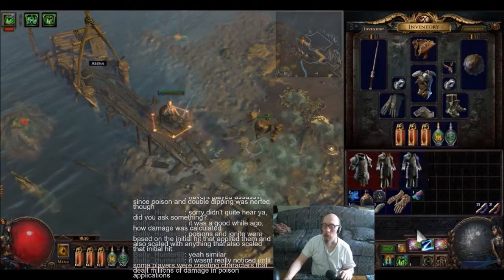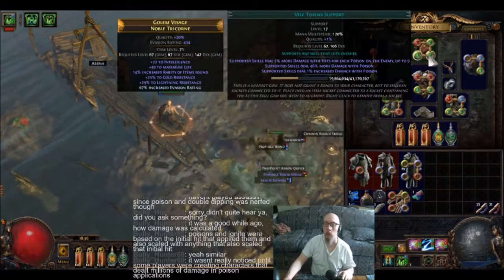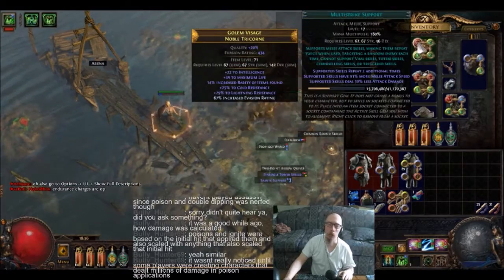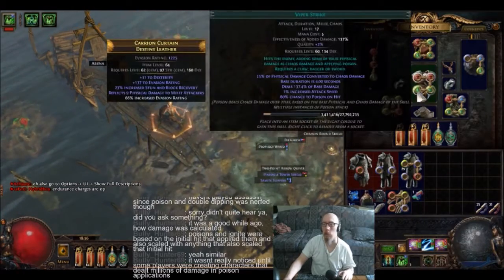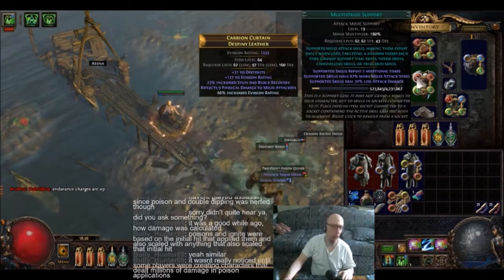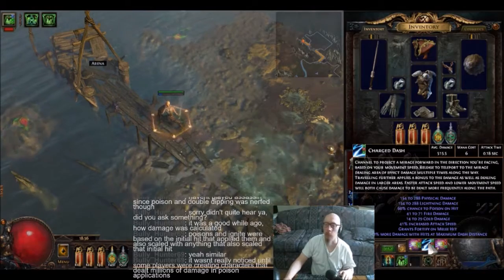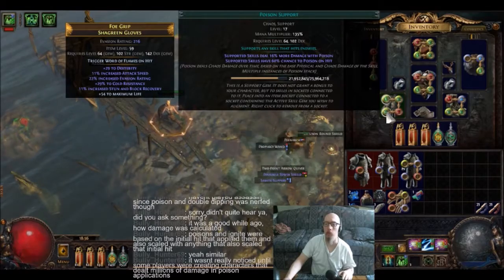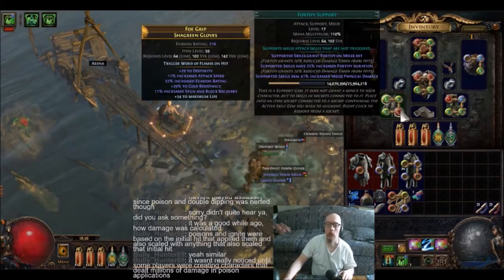For single target, the attack is Viper Strike with Vile Toxins, Faster Attacks, and Multi-Strike. Her AoE attack is also Viper Strike with Faster Attacks, Melee Splash, and Multi-Strike. Movement slash teleport ability is Charged Dash with Poison Support, Faster Attacks — sensing a theme here — and Fortify.